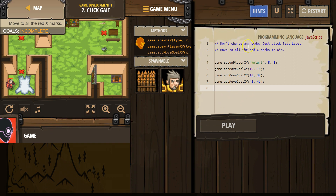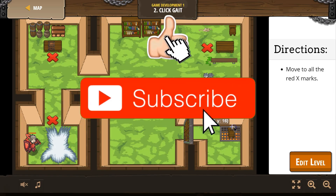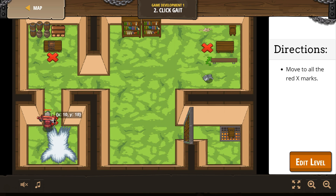So what you've got to do — don't change any code, just test the level, which I moved all the red X's to win. We're just gonna leave this stuff and hit play, and it's showing us that now we can click around instead of just using the code. So I'm just clicking on these red X's — 1X, 2X.